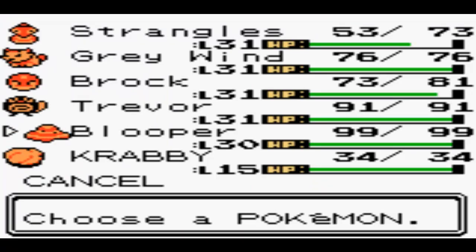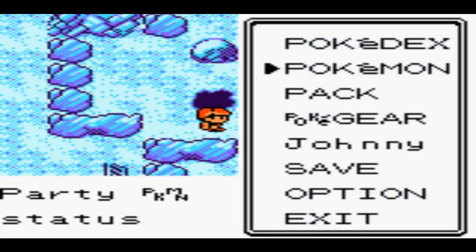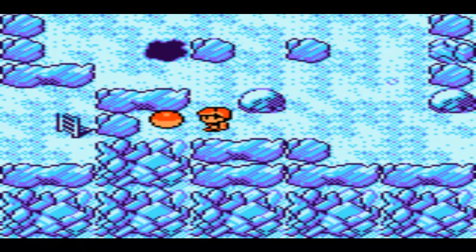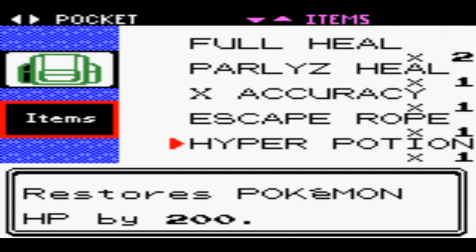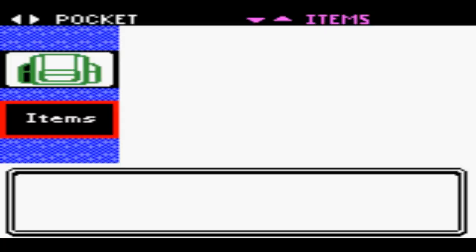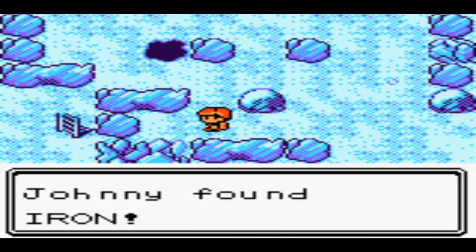Should have probably switched out Strangles now, seeing as Blooper needs experience too. But I didn't think it'd do too well in this place, so I switched around for Krabby so I could have the Strength. Iron is there — that's probably worth grabbing actually. I shall suffer for not having put something in the PC when I had the chance, so I'll throw away an Accuracy because I'll never use it anyway. There's also a Max Potion down there which I need.